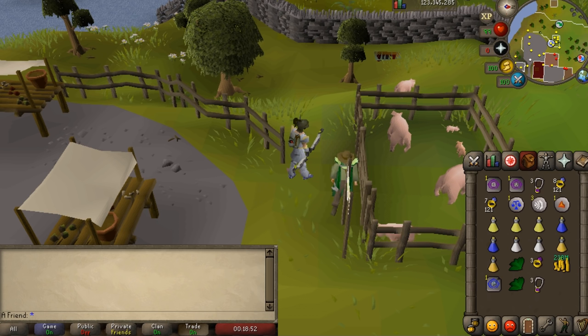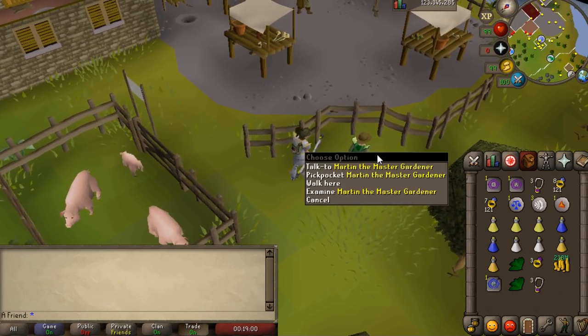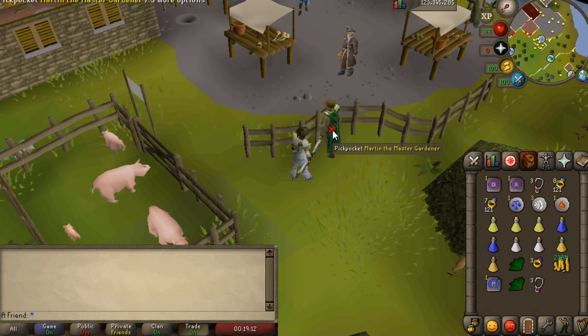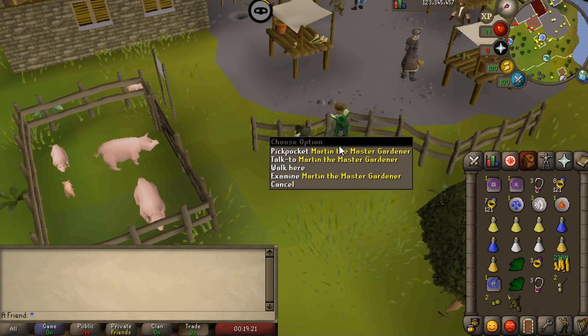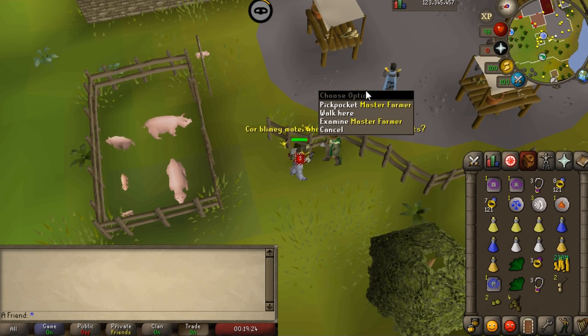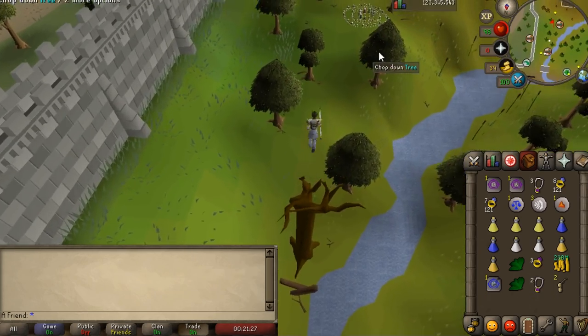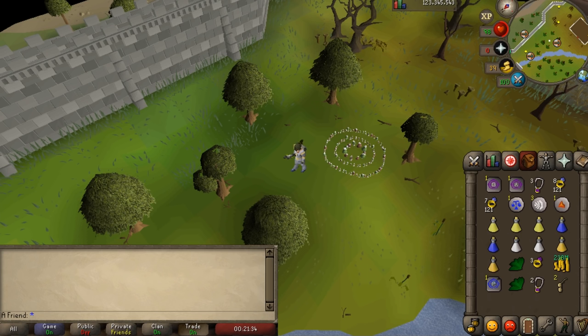The menu entry swapper seems a little overpowered and in a gray area. For example, nobody pickpockets a certain NPC because 'pickpocket' is the second option and 'talk to' is first — but you can use the menu swapper to make pickpocket the first option. Things like fairy rings: 'last destination' is the third option, but you can swap it to be first. It's mainly a quality of life update that makes life much easier.